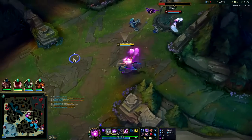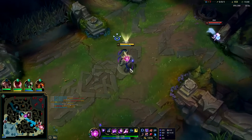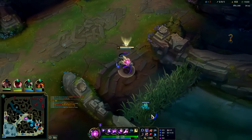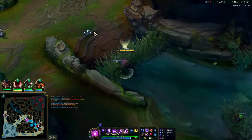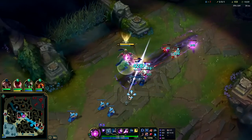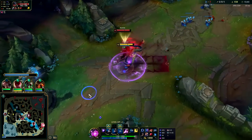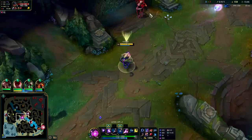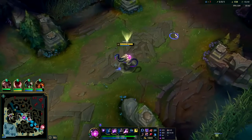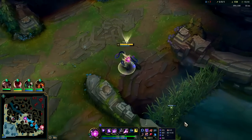I'll try to poke when she goes in for this last hit. She guessed right. My R is up — I'll soft follow this. I don't have to fully commit though, I'll come back and shove wave. She still can't match our wave push so she's losing turret plating. If you want to giga roam, don't take free boots — rush Luden's Dark Seal, take Predator, or just take Ghost. You don't have to take Predator.